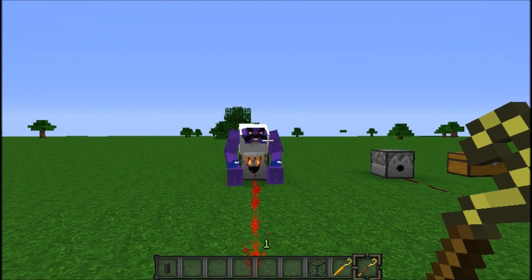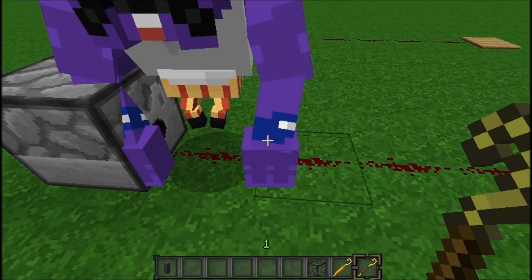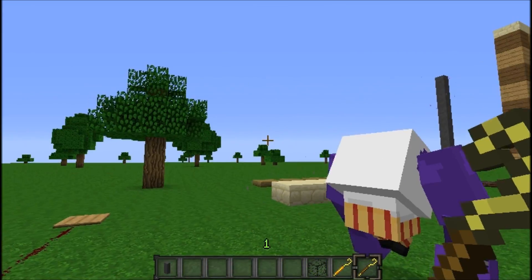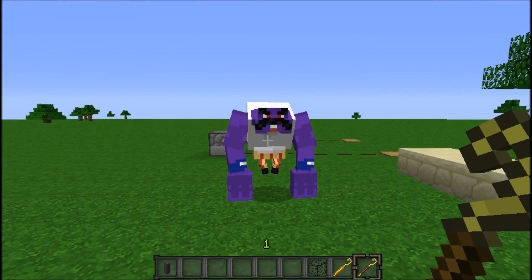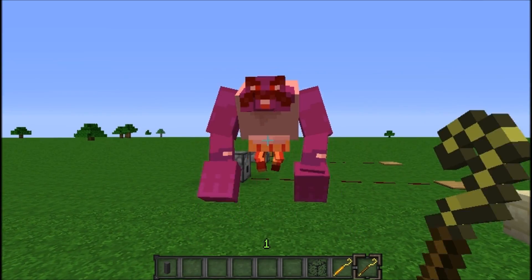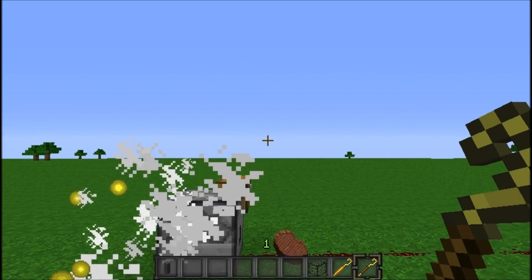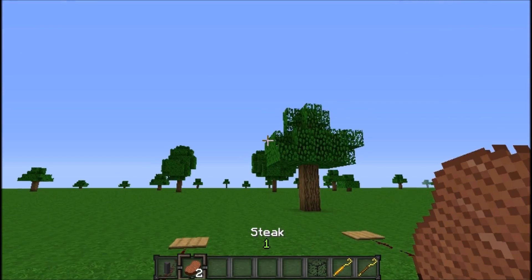There are a few mobs that come into this, such as Mugshot. Mugshot in the original game runs a casino — he walks on his fists because he has tiny little legs and does a bunch of illegal stuff. In the third game he gets out of prison and comes to hunt you down. He has a lot of hearts because he's big and bulky, and remember the cane is the equivalent of a diamond sword. He also drops meat — drops some steak.